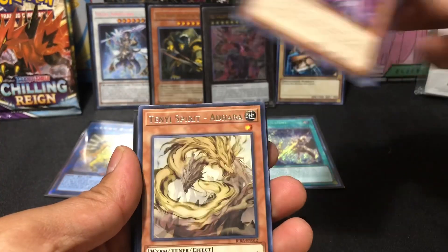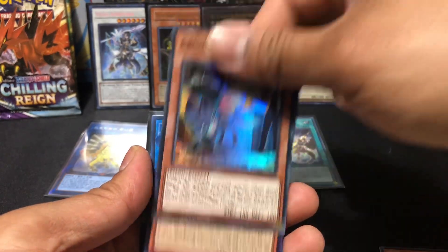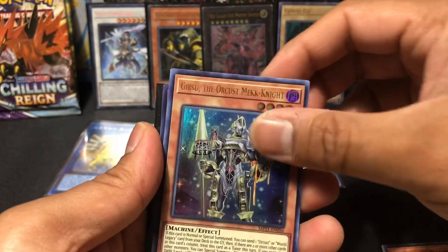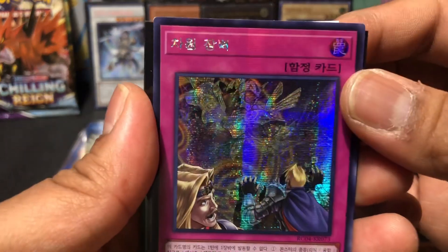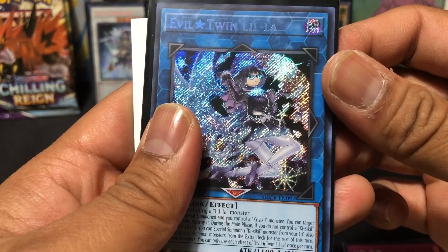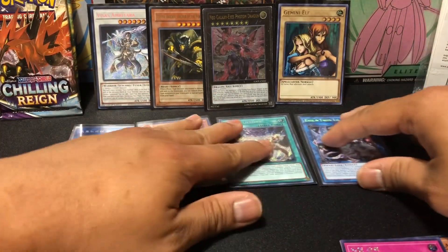We got Gimme Puppet. Ten Yi. Spellbook of Fate. Proof of Proofless. That's Blackwing Link Decoder. We got this guy in Secret Rare. Evil Twin Lilla from House of Legends — Crystals of Revenge. I'm not too sure if that's worth anything.